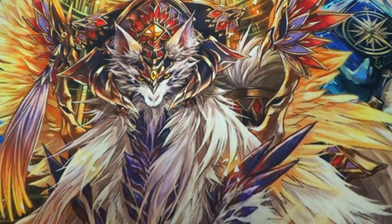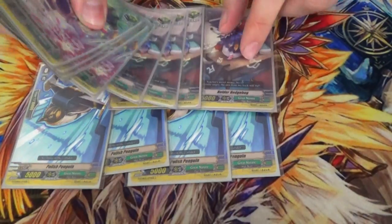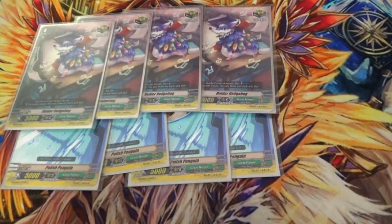The heal triggers don't do anything special — I don't run that G-guard in the build, so for all intents and purposes they're vanilla. You can run vanillas if you want. And why run four vanillas when you can run five vanillas? Because I'm lazy.